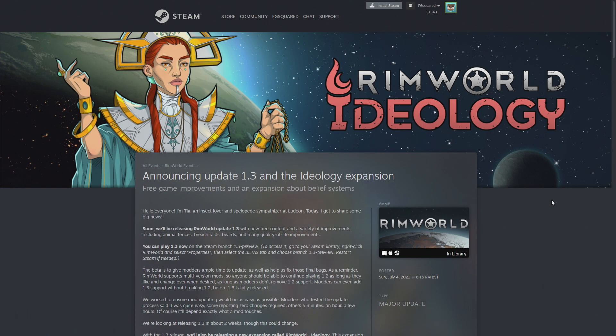Accompanying the DLC will be Update 1.3, which is coming soon. You can actually already play it — just right-click the game on Steam, go to Properties, then Beta, and opt into the 1.3 preview. Be warned, it's full of bugs and some unbalanced stuff, so you might lose a couple of save files. But if you're excited and want to play it right now, you can. Make sure to report bugs over on the Ludeon forums.